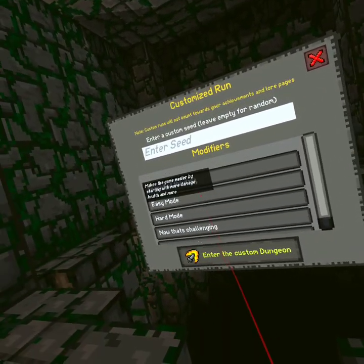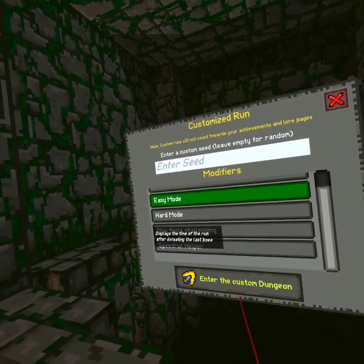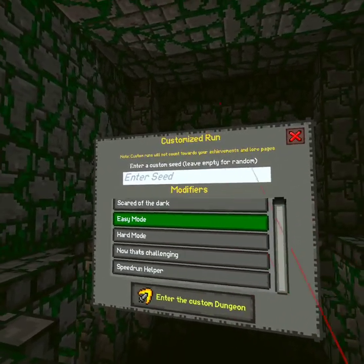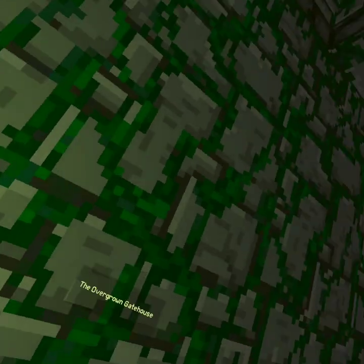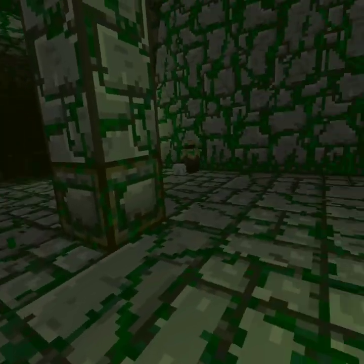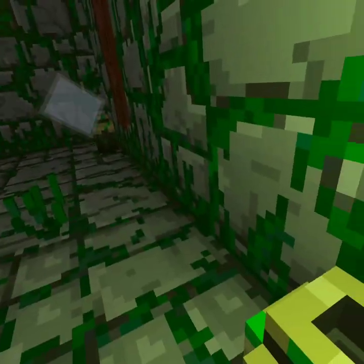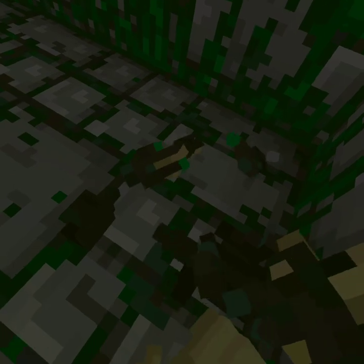I'm a little scaredy-cat so I'm going to have to do easy mode. Leave it empty for random, customize the dungeon, and enter the overgrown great gatehouse. Oh yeah, you can punch stuff with your bare hands - bam!